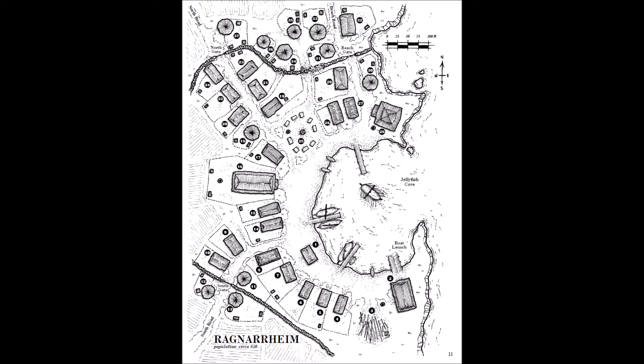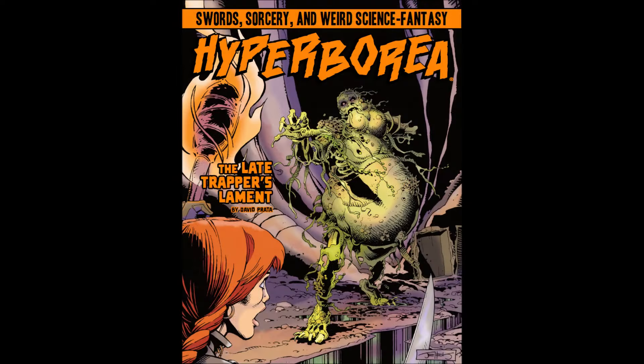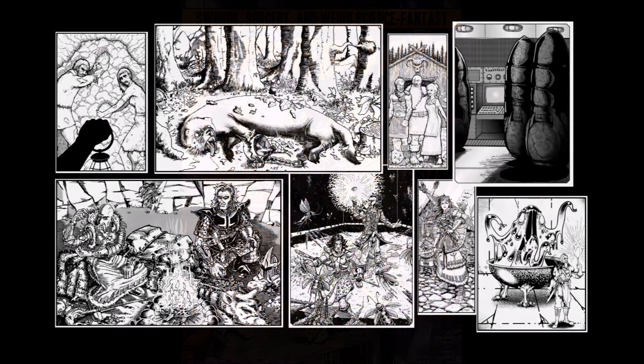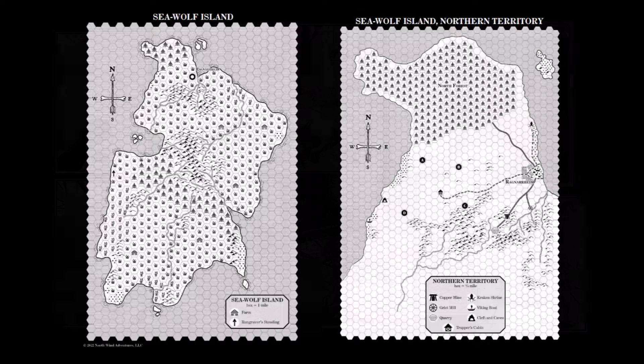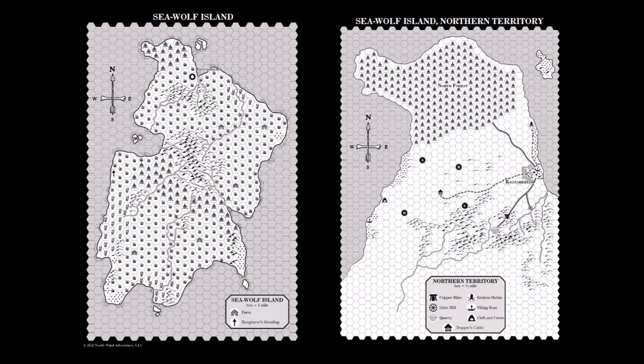The artwork throughout this entire module is top-notch, from the cover art by Mike Tenebre to the interior pieces by Jonathan Bingham. Mike Furnett, Glenn Seale, Dale Tegler, and Tenebre himself are the best in the OSR by far — so much talent in this one module. The cartography by Andres Claren and Glenn Seale is also a top-notch production.